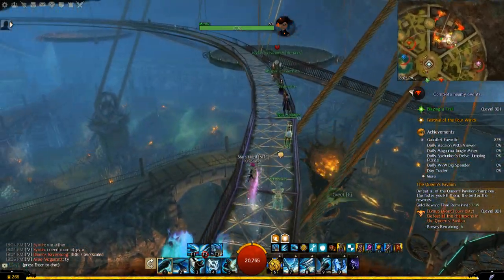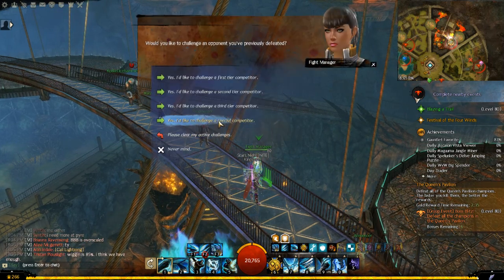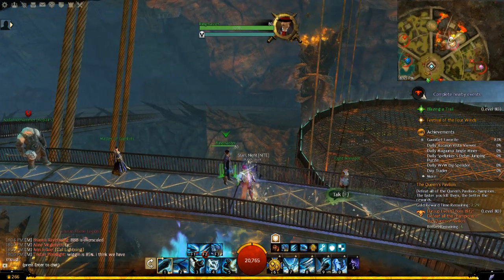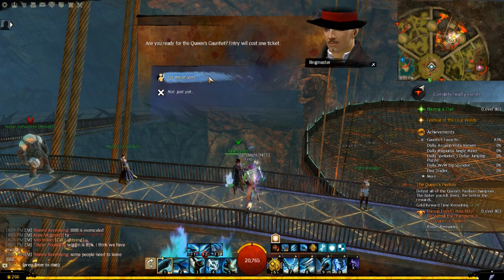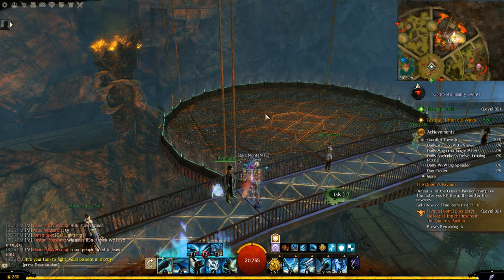Hey guys, what's up. I'm going to be showing you how to beat the special competitor King Rai Osa. He's really tough and tricky, but he just has a strategy, and once you figure out the strategy you'll be able to take him down pretty easy. We're gonna go over it step by step.